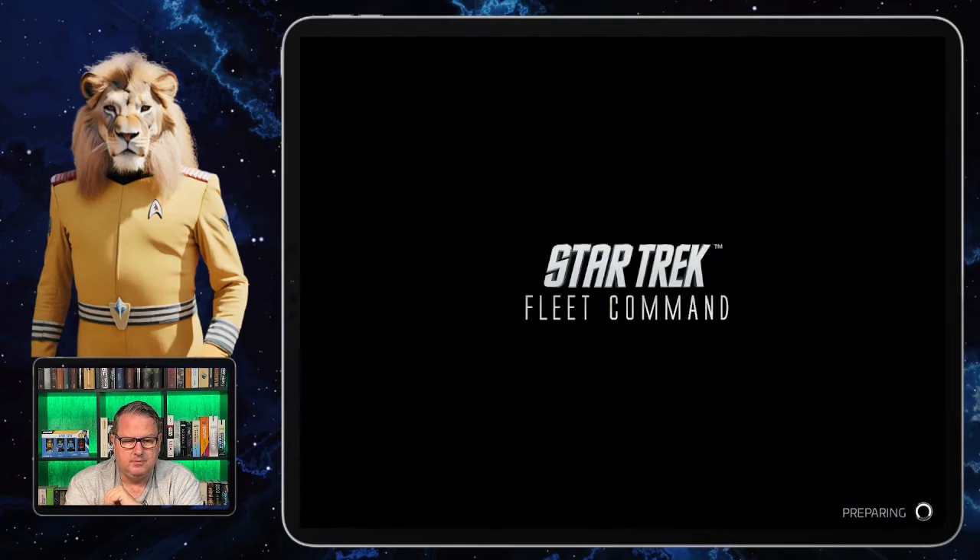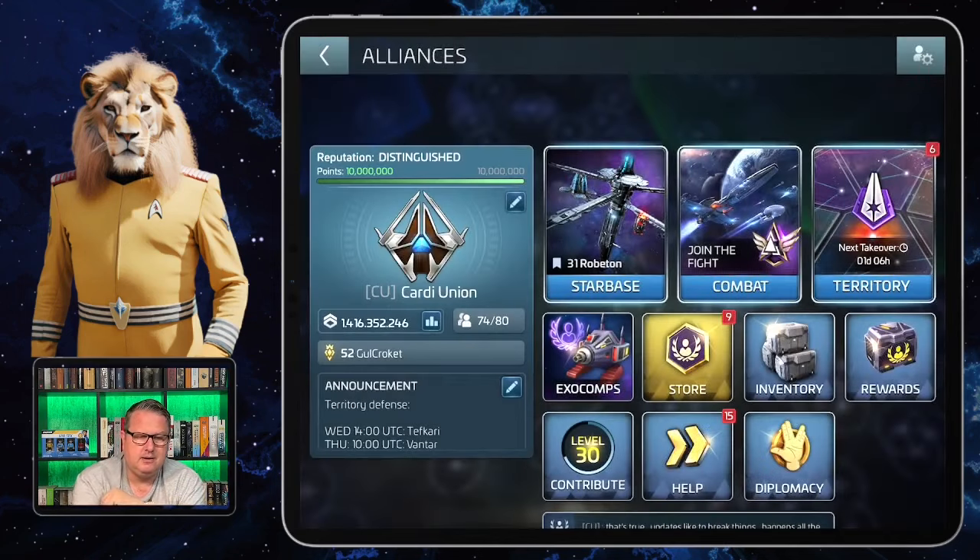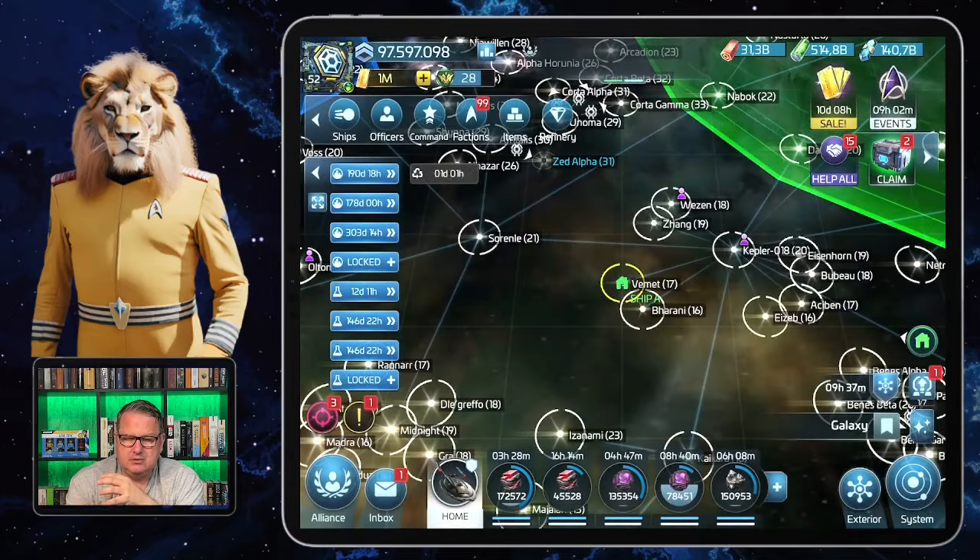I'll soon have to do some Cadastrian armadas again. Whenever you can, you need to do the exchanges so your alliance has the resources and materials to upgrade the starbase. Many people forget this. It usually works if Kia or I start one Cadastrian armada — then a whole bunch of people follow. But you need to remind your alliance regularly to do the armadas and exchanges so upgrading can continue.